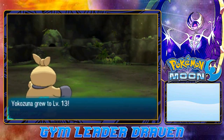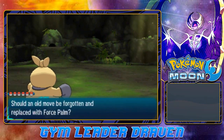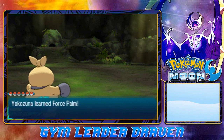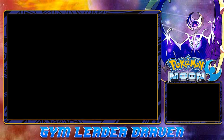Yokozuna grows to level 13 and it wants to learn Force Palm. We're working with something right here — probably a great thing that we actually picked it up along the way. This is perfect.